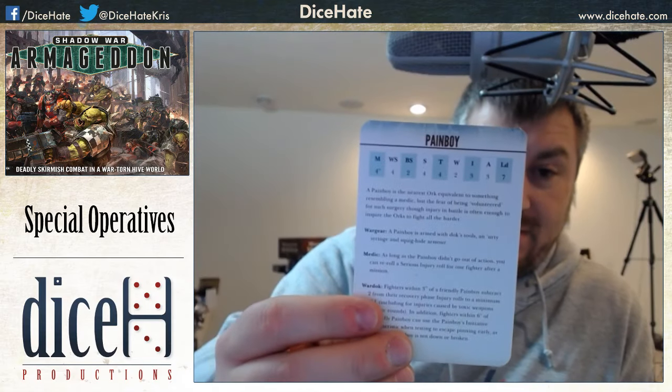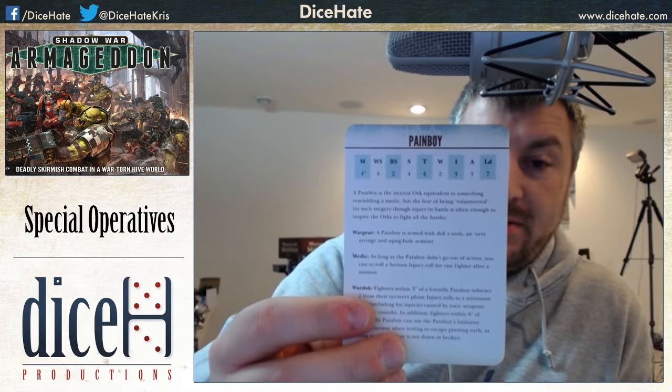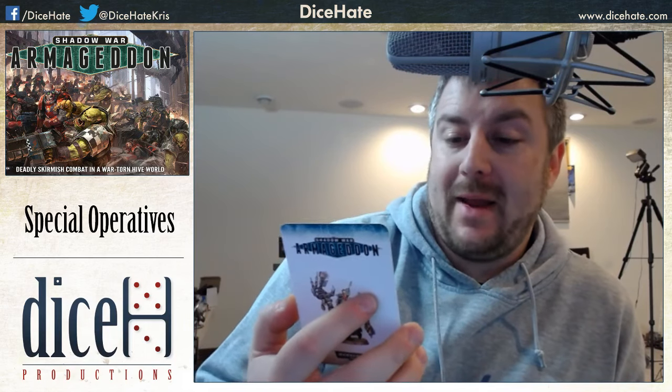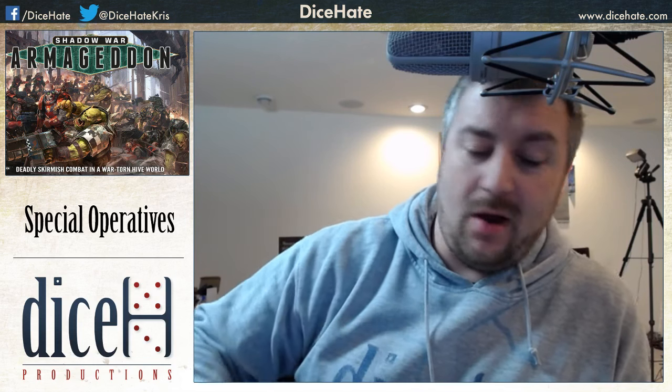The Pain Boy has a characterful leader profile — 2 Wounds and 3 Attacks are the standouts. He is armed with dok's tools, an 'urty syringe, and squig-hide armor. His Medic rule lets you reroll a serious injury roll for one fighter after a mission, as long as he didn't go out of action. The Waaagh Doc rule means fighters within 3 inches subtract 2 from recovery phase injury rolls to a minimum of one. Additionally, fighters within 6 inches can use the Pain Boy's Initiative characteristic when testing to escape pinning, as long as he is not down or broken.